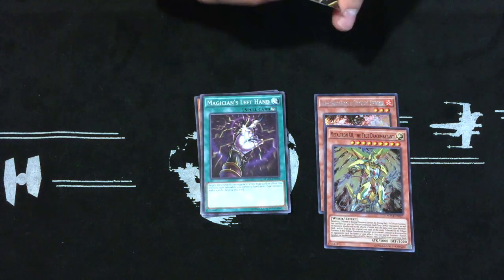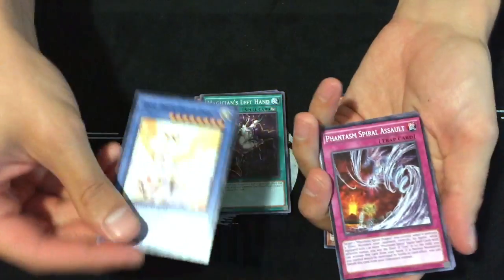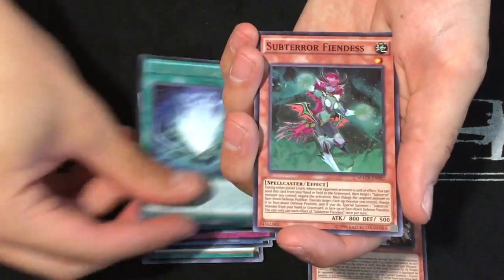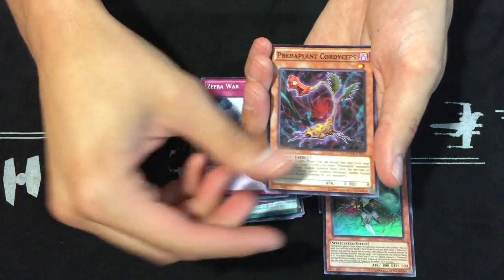Final pack: Venus, Phantasm card, another Phantasm card, another Phantasm card, and... Sub-Terror Fiendus. This pack was full of Phantasm cards.